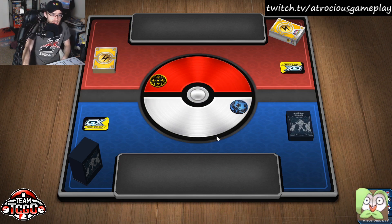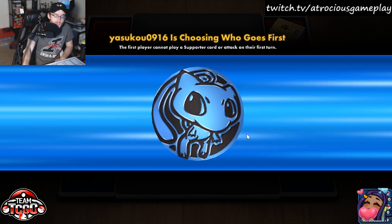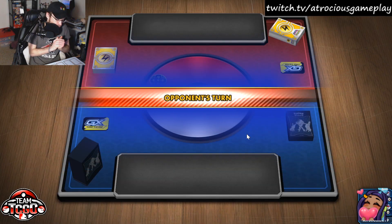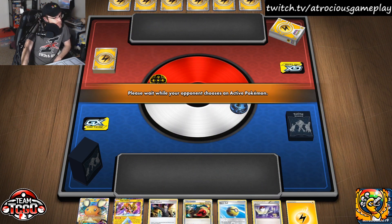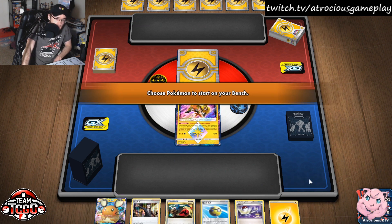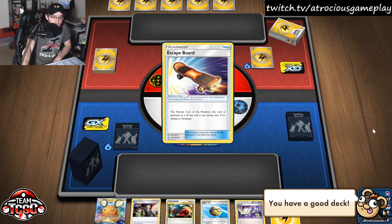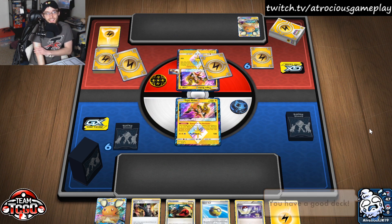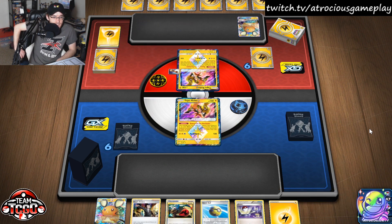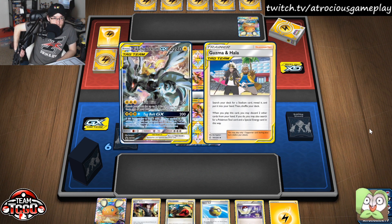Moving right along into the next game. Could be a Pikarom mirror — I don't look at the preview things, I probably should. I have the Switch so I might as well use Coco. I'd rather Dedenne because I have no other draw support. Hey look — it's a mirror match! You have a good deck. He's kind of got the same thing going on — a Tag Call engine, just like we are.